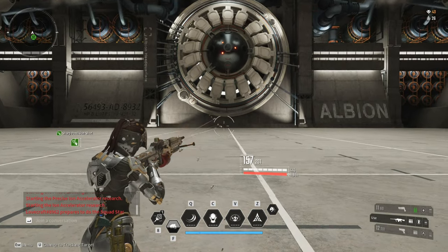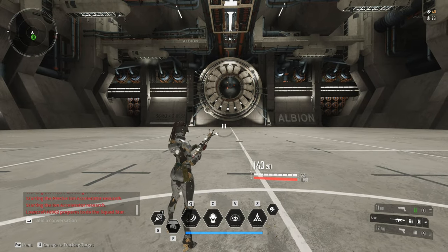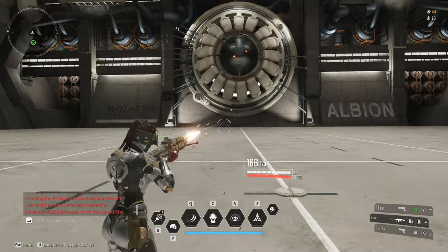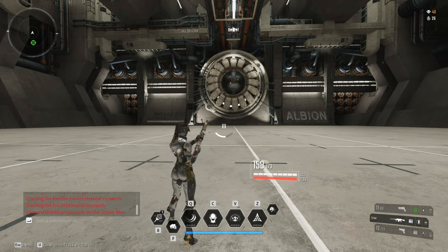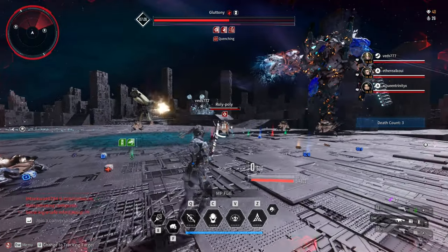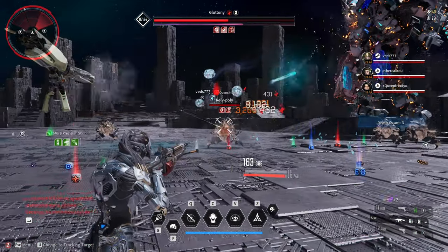You can also use the reload animation cancel on any type of weapon, from SMGs to sniper rifles, but as I've said it requires a little bit of practice. Also, do not screw up the reload animation, or you will end up wasting more time reloading the weapon.